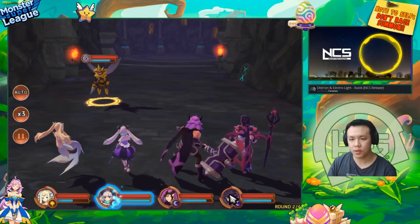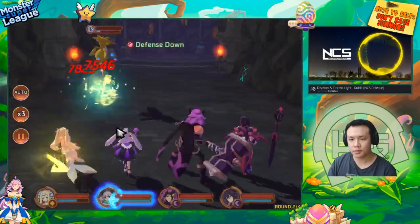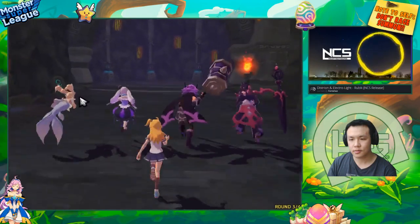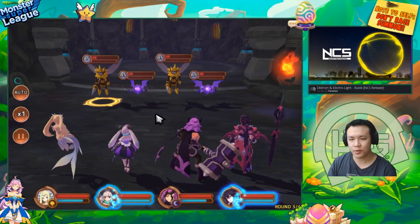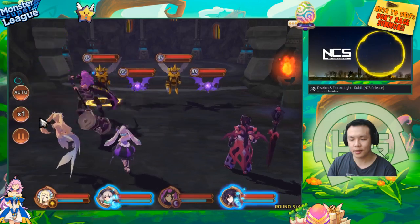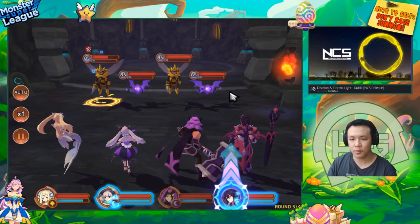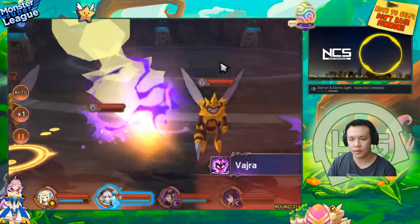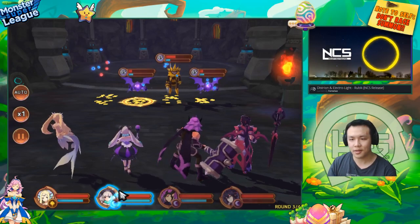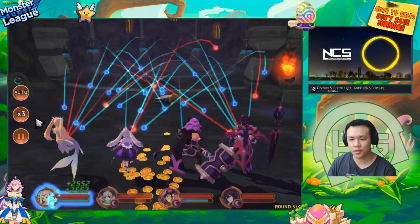I wonder how much damage he'd do on a non-crit normal attack. I wish I had better leech gems for him — I wish I could put 100% crit on him. I'll armor break the bee and then turn to 1x speed — this AOE nuke should be able to kill most of the wave. Man, we didn't even see the damage but that thing just melted. We'll finish these guys and go into the boss stage.